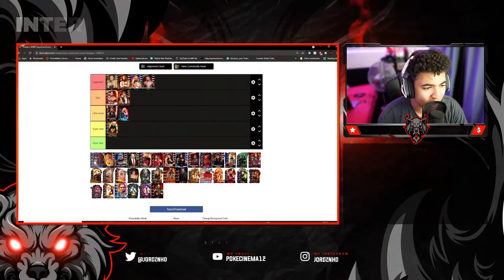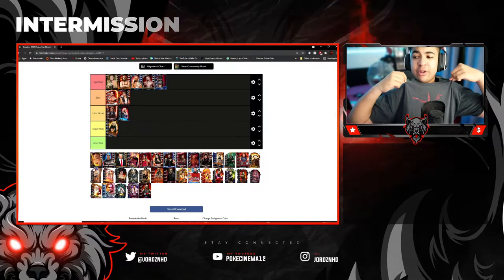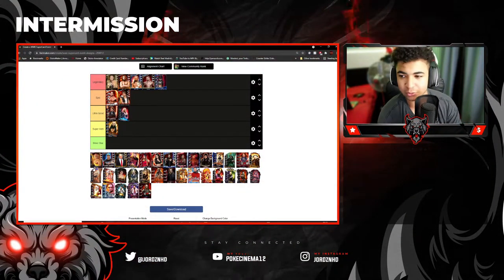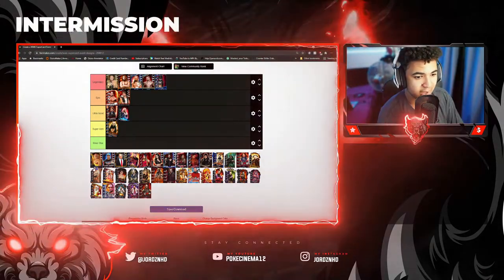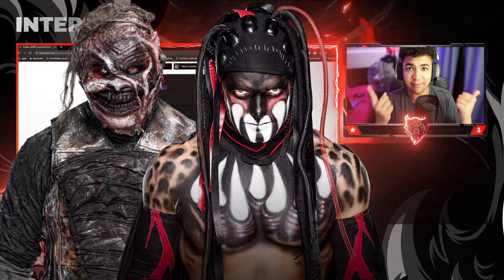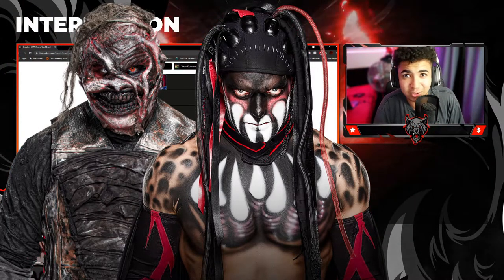Then we've got the Demon Finn Balor RTG event card, I believe. And Legendary, because I love Demon Finn Balor — I'm wearing a Finn Balor shirt right now. I love the whole gimmick of the Demon Finn. Always have and forever will. Right now my dream match would be the Fiend versus Demon Finn — let me know in the comments what you guys think of that one. I think that would look super good for a pay-per-view.